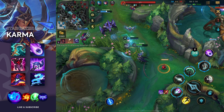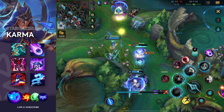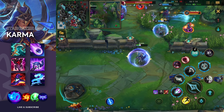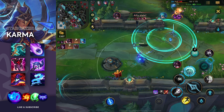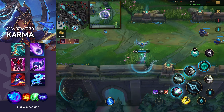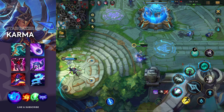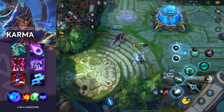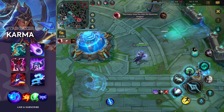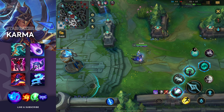Karma is one of the best supports. Here we're getting dived by three people and me and Tristana are alone. This is a great opportunity to use her second ability. I rooted Lucian so he couldn't get away. I can keep shielding my Tristana. It's very hard to dive a Karma like that if you're playing it correctly and staying in the back, especially with your second ability — it shoots a string that roots after a certain amount of time.